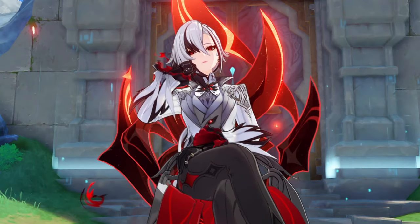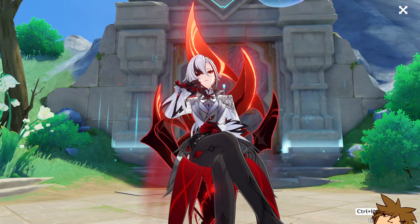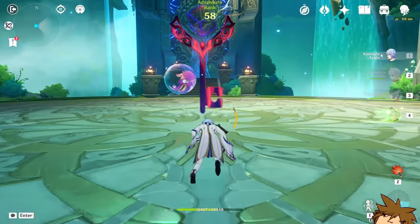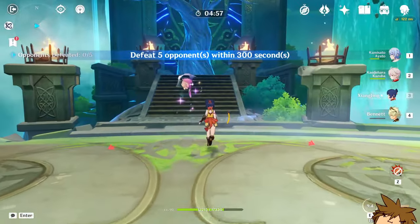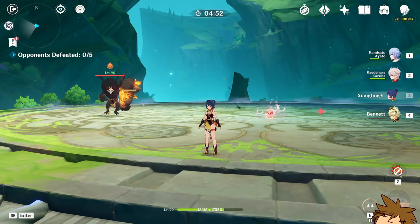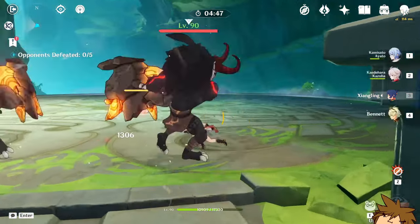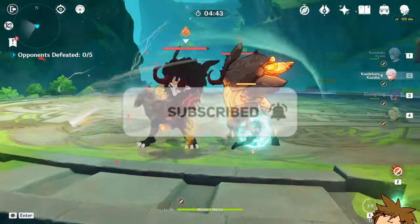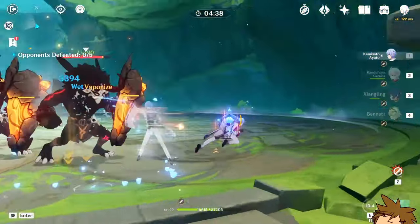Here we are farming for the new domain. I have to tell you this domain is actually quite annoying to clear out quickly. You've got these guys that charge at you in the beginning — they have a shield, so I'd recommend having one geo character to get rid of that quickly. On the second part you get these three statue guys, so a geo character would be pretty beneficial. If you have Zhongli, you'll clear pretty quickly, or any other character like the main character.